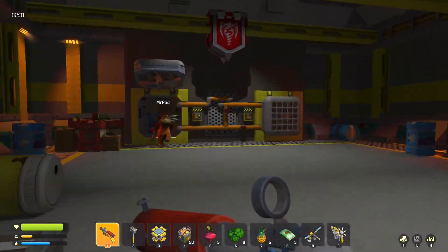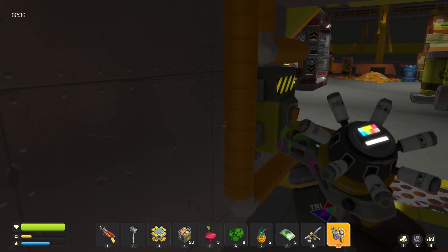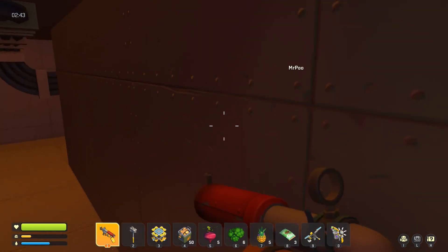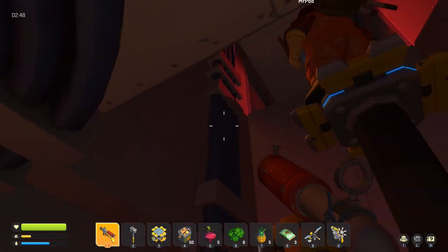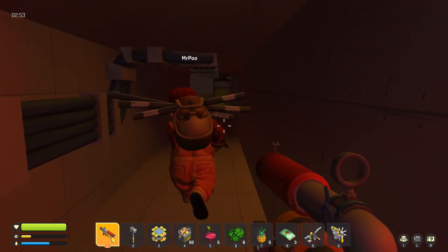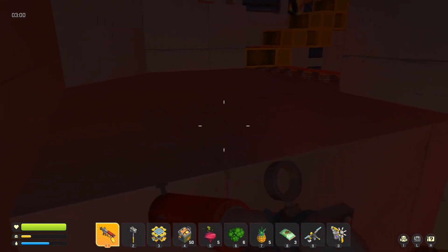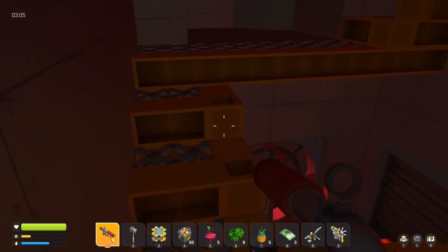You have to go through these vents and press the switches to actually get through, so you can go and get the loot. Also guys, look up here for chests because they sometimes do spawn small ones in the vents. Make sure you just check everywhere for little chests.